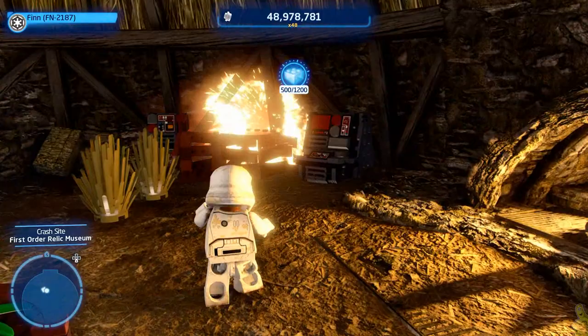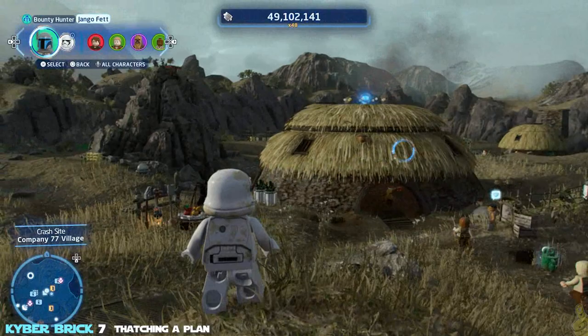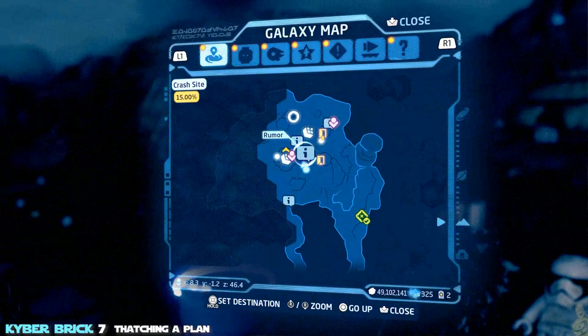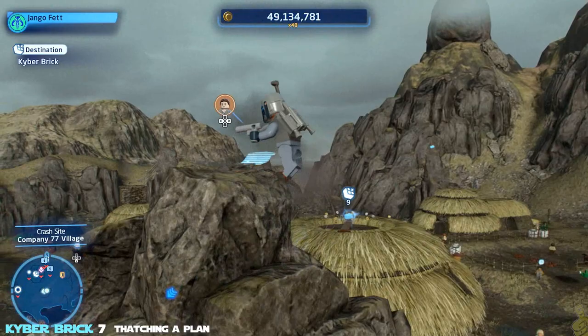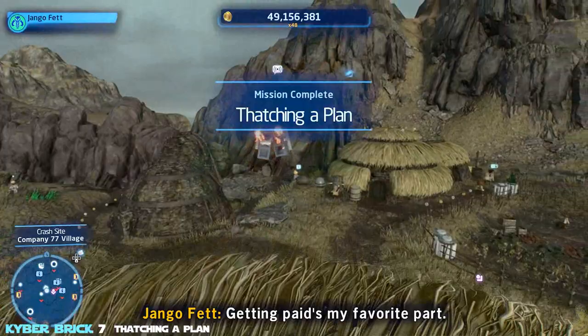Now we're at 500 out of 1200 kyber bricks — that is a lot, but there's a lot left too. Next one is actually on top of a hut. There's a few ways you can do this: you could use the Force and lift a character up, go to the climb spot and jump up, or use a scavenger or bounty hunter with a jet pack to glide over to the rooftop. Because we already have Jango Fett out, we're just going to glide over with the jet pack. Kyber brick is officially ours.